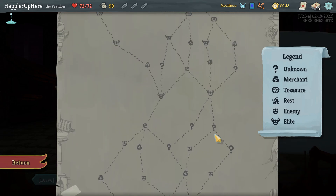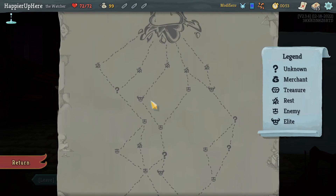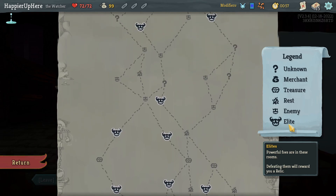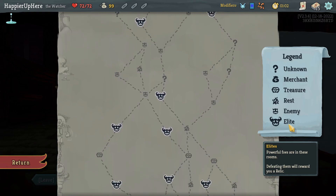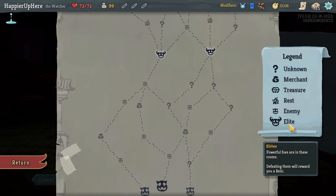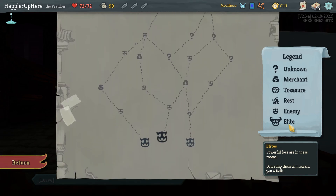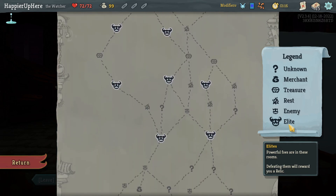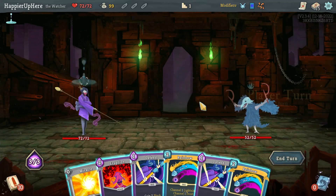If I go this way, turning left gives me a fourth question mark room and three more elites. Far left gives me extra rest sites which I don't need. I think that's the best path. I can avoid the early shop which I really don't need - I'd rather save gold for later. Let's start on the right then.